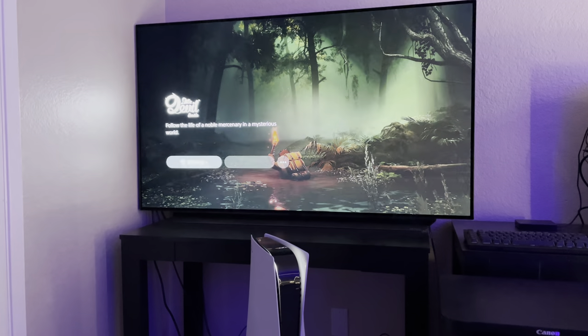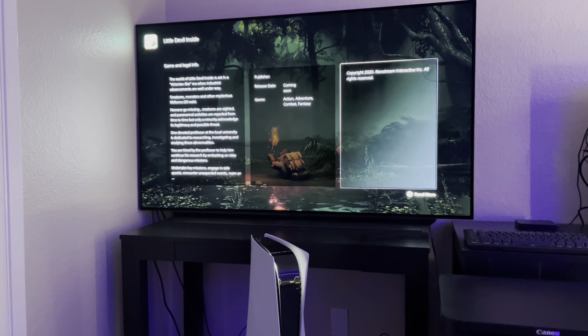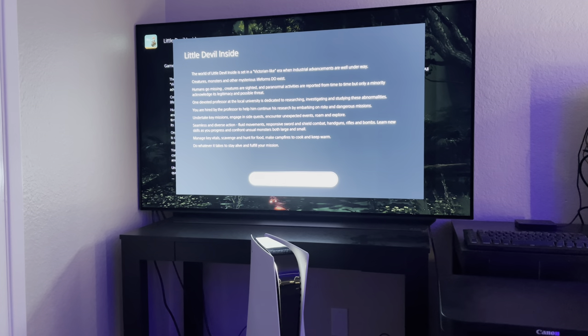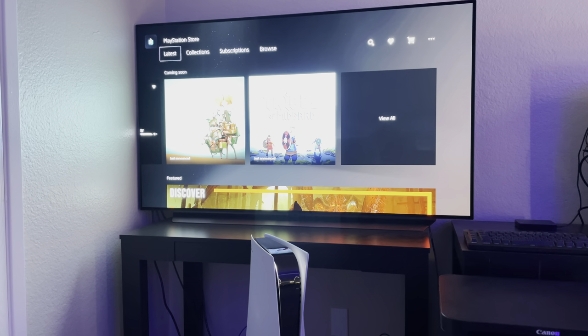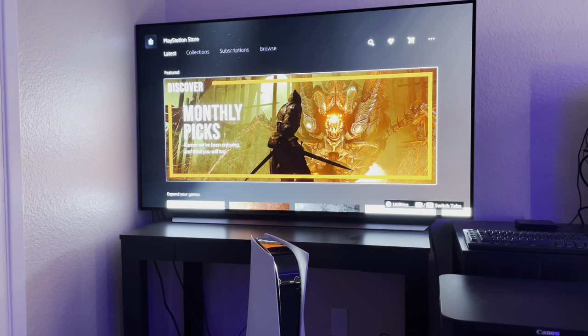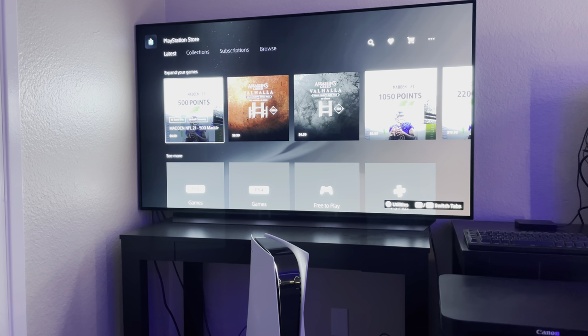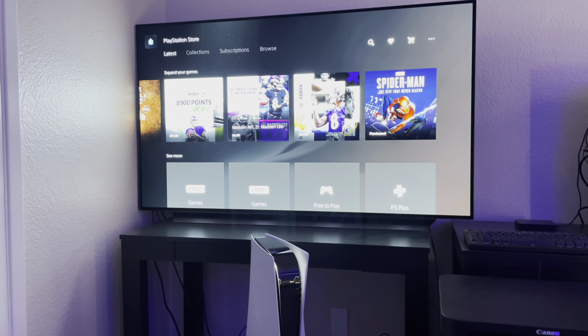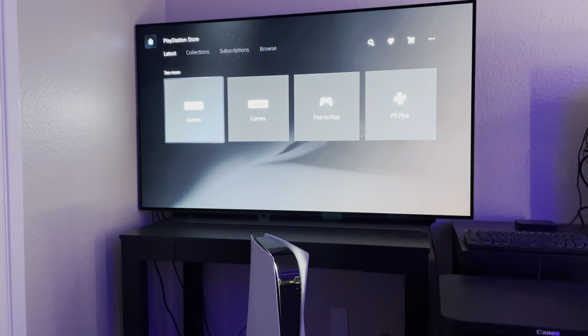PS5 loads up pretty fast, even in the store — way faster than PS4. On the Explore tab you can explore photo modes, other people's guides to games, live broadcasts of games you follow, and popular videos. Going to the games section — when you move to each game, the background music plays and the background shows up. You can click Play, scroll down to see activities you've done recently, achievements you have yet to get, progress toward achievements, news for the game, and trending broadcasts.